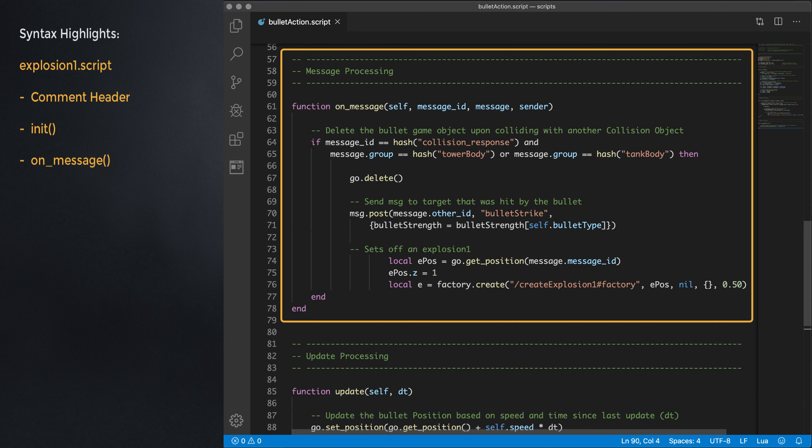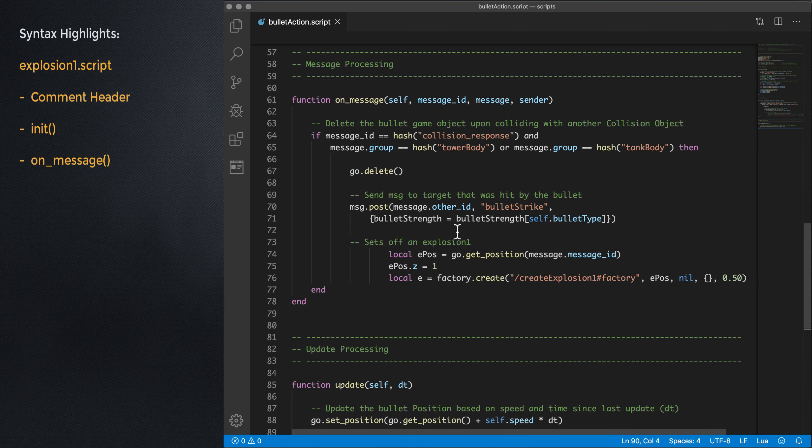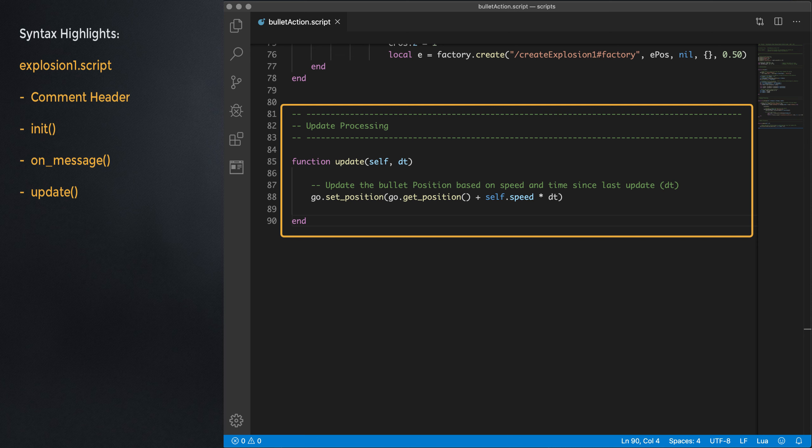Moving on to on message, there's really only one message pattern being processed here — a collision response with either a tower body or a tank body. When that occurs, four things happen: the bullet game object is deleted; a message is sent to the other ID — the tank or tower that the bullet just hit — sending a bullet strike message; and an explosion animation is spawned at the location of the bullet strike. Lastly, in the update process, each frame the bullet position is updated along its trajectory.